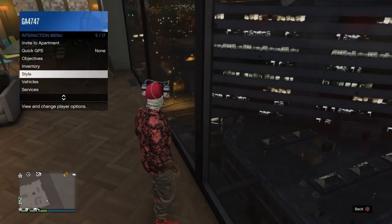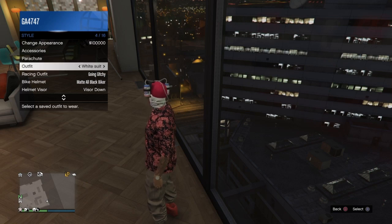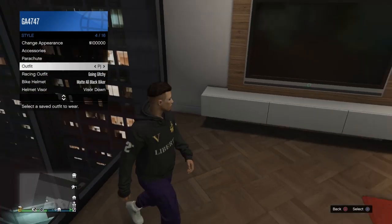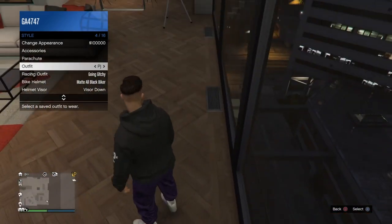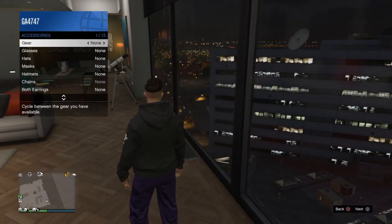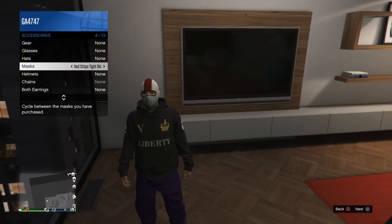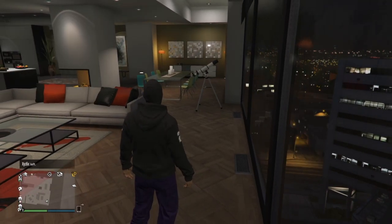Step two: you want to get an outfit that does not have any masks on — this will be the outfit you'll be glitching the mask onto. I'm going with this one with the purple joggers and a normal hoodie. We're going to go to Style > Accessories and put on a mask that we think is going to look nice.